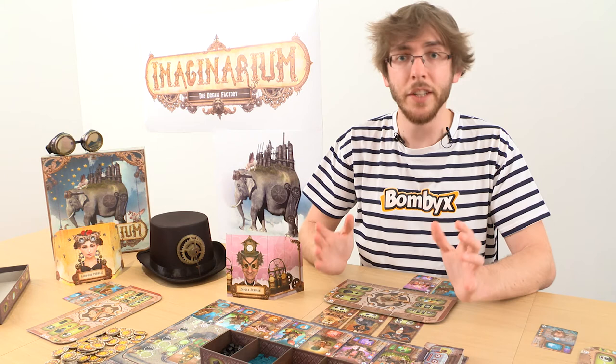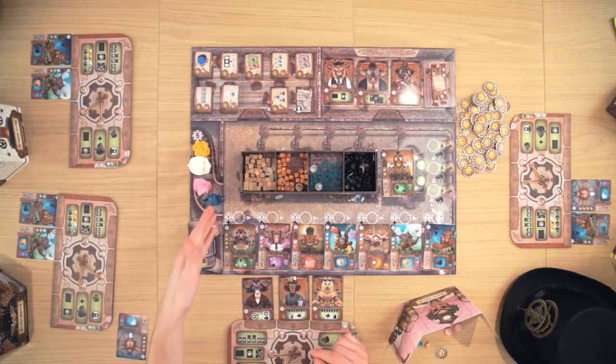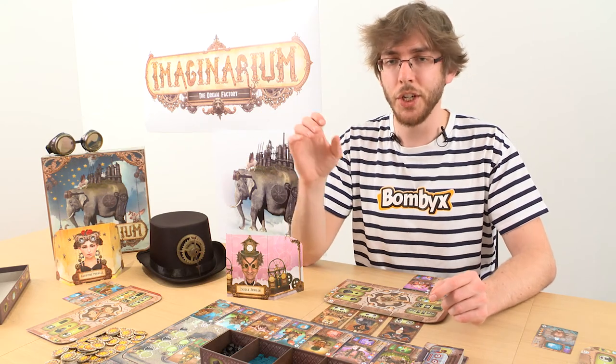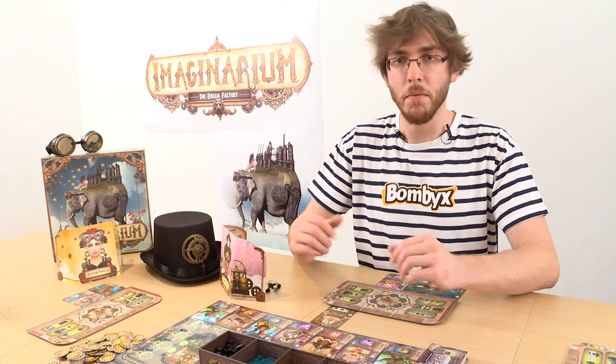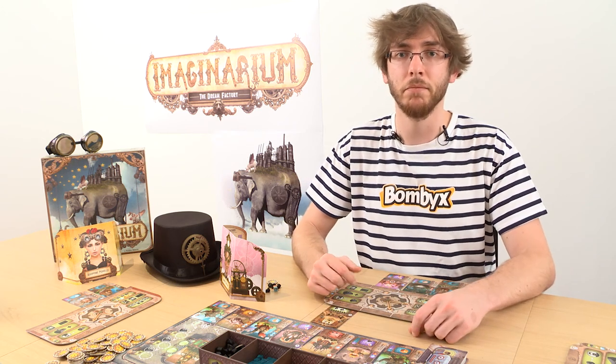Then the turn is over and we can start another turn, starting with Felideus. So remember, this is a race goal game. The game ends whenever a player reaches at least 20 victory points, with different ways to reach those victory points. That is how it is played — I hope you enjoyed it, and have fun!